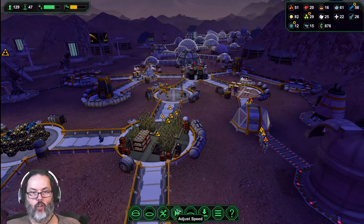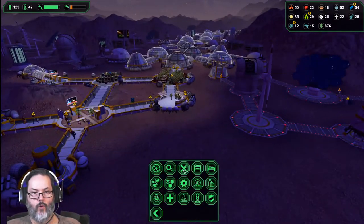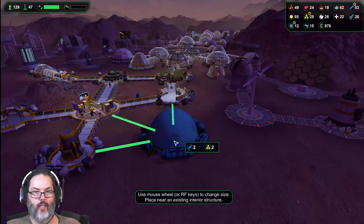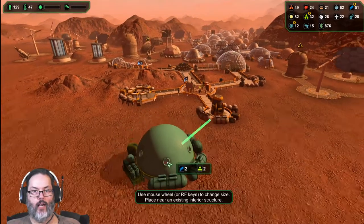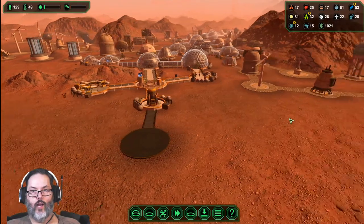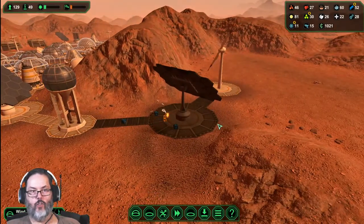I think I'd like to get some more guards, let's do that. And I want to build a really big - I'm going to build another big bunkhouse right there. These are going up - wind turbine, solar panel.